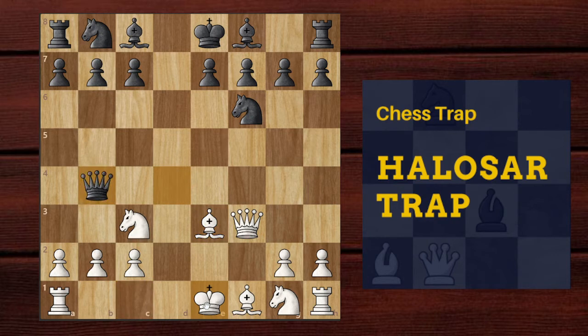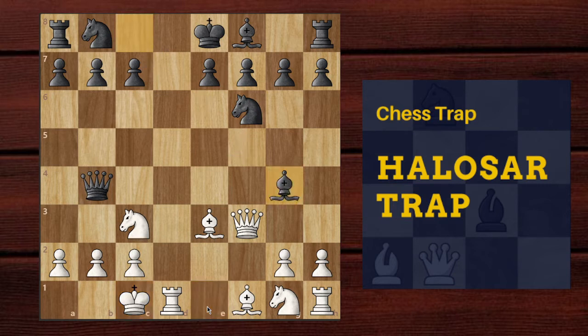That's what black does — he moves the queen, allowing us to go long castle, and then plays the move bishop g4.